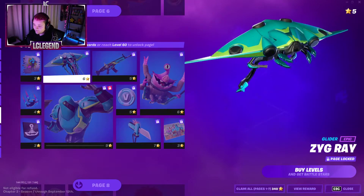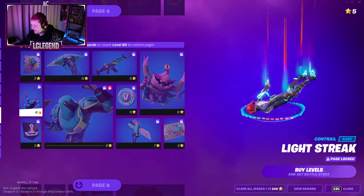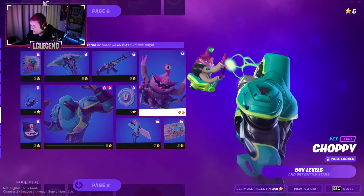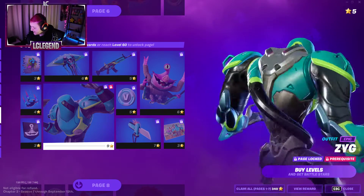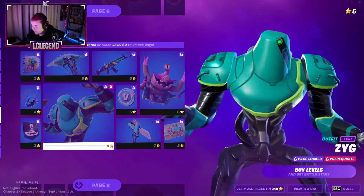Next up we have a glider, a spray, and a pretty cool looking Contrail. We have a pet, which is pretty cool — glad they're bringing back the pets. That's an alien. And then we have Zygg, probably saying that wrong — it's a pretty cool looking robot dude thing.